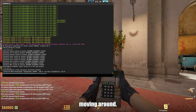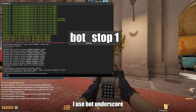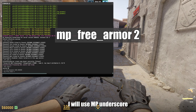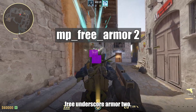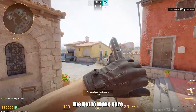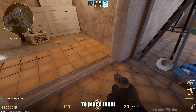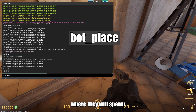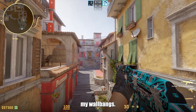To stop them from moving around, I use 'bot_stop 1'. And since I want them to be fully armored opponents, I will use 'mp_free_armor 2'. Then I TK the bot to make sure they respawn with the correct settings. To place them in the correct spot, I will use 'bot_place', where they will spawn where I am looking. Now I can practice my wallbangs.